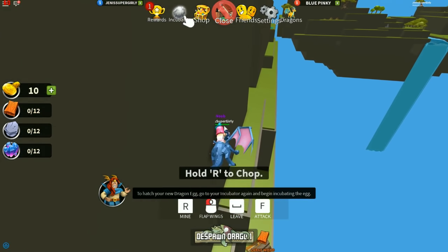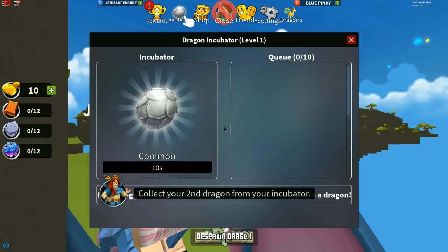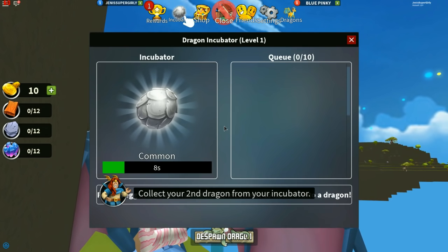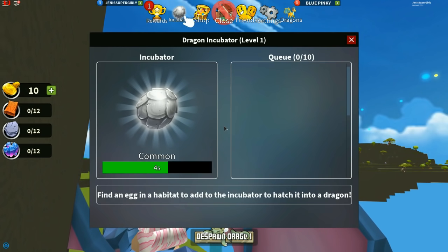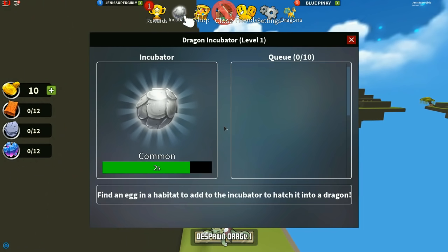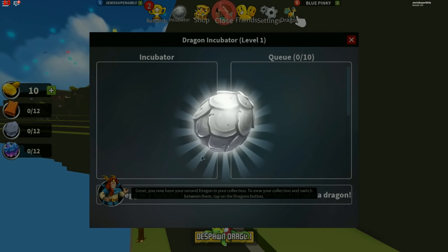Let's collect your second dragon from your incubator. Retrieve dragon. I really want to get a really awesome one. I got a red one! Like a rare one. Red one - what do I call him? I'm going with Goku. Now it's working - it's because you were on it.